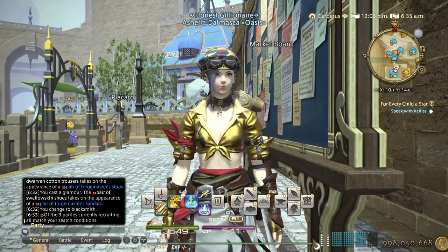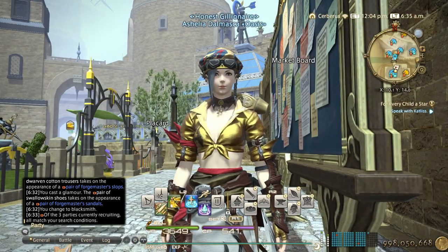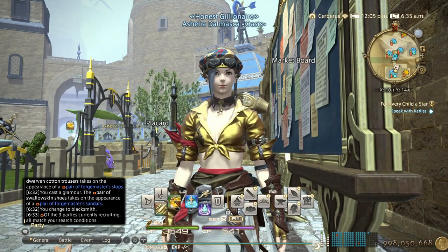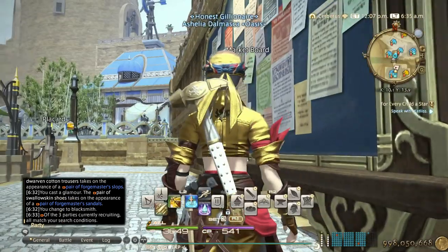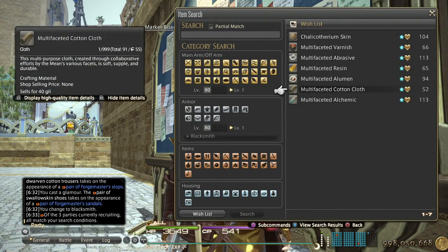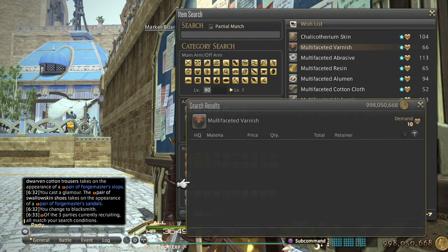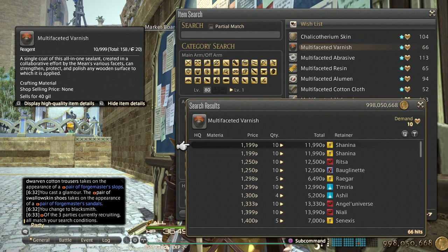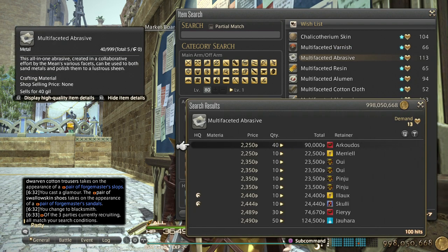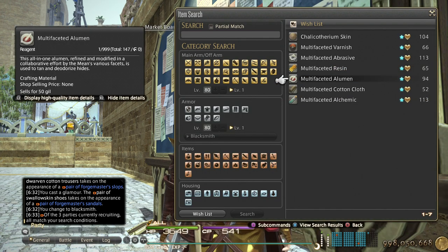Same thing with gatherer materia — just white script gatherer scripts. The next thing is tombstone materials. I have favorited them on the market board. Be sure to prep a lot of these because they will be included in the new recipes — I'm almost certain of it.